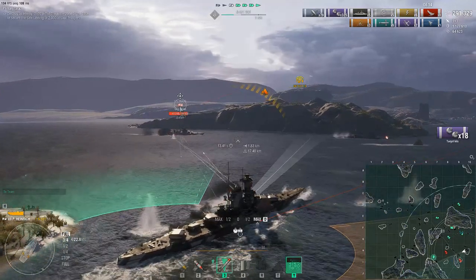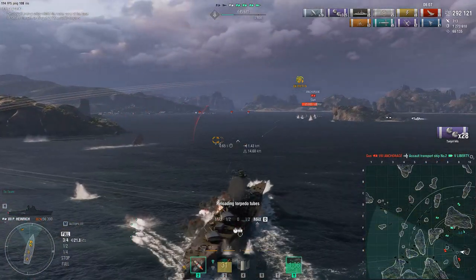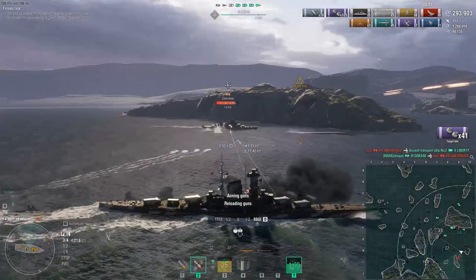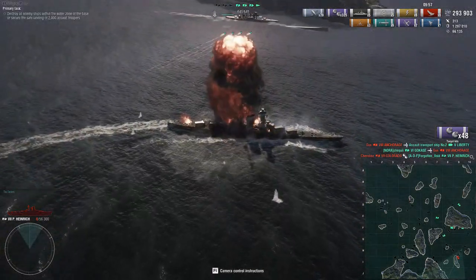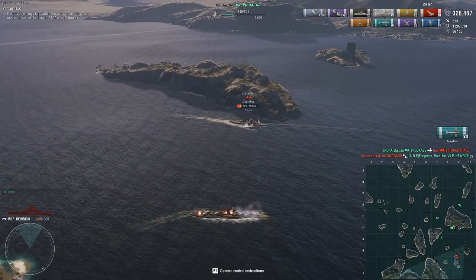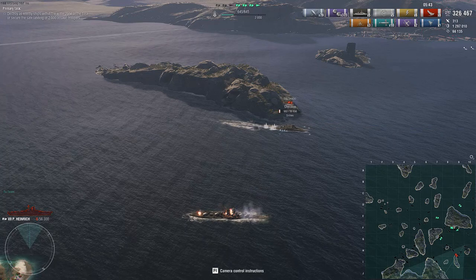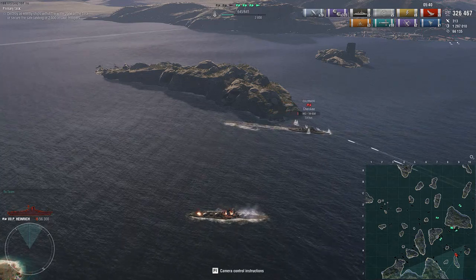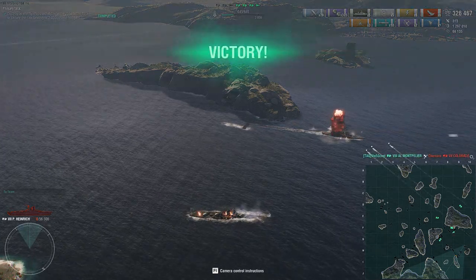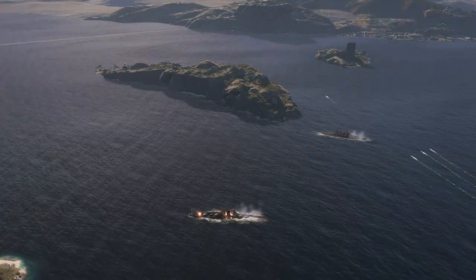I probably could have gone for a ram, but with how hard the Colorado is hitting — and it will hit that hard from any angle — I decided to go for the torpedoes and try to get some guns off. It didn't work. We were able to push in from the side while all of our ships are hanging back. You see where one cruiser is behind the island — that's actually not a bad place; you can kind of see into the bay, you just need someone to spot for you. The cruiser at D9 is perfectly fine; it's the other cruisers that were hanging back too far. So we lost two transports.